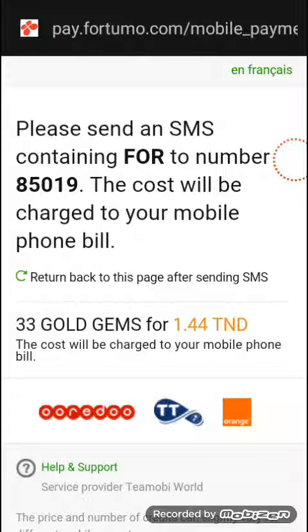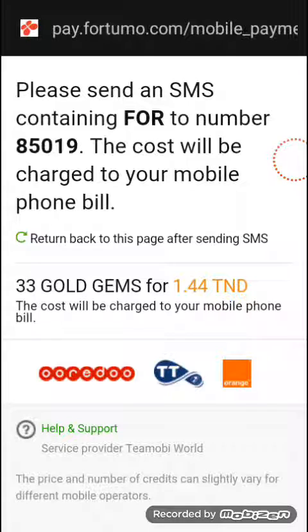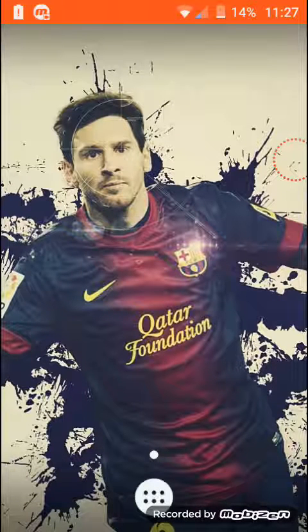Write the code like shown and the number is 85019. I don't have credit in my phone right now, but when you send the message, come back to this page — the home page — and just wait about 10 seconds. Green letters will appear; press on them and it will tell you that your transaction is done.